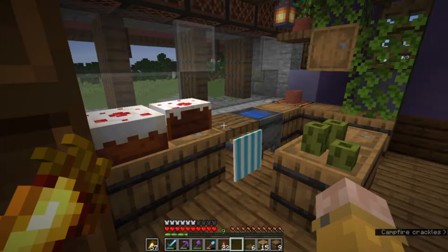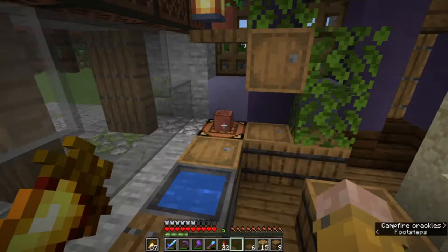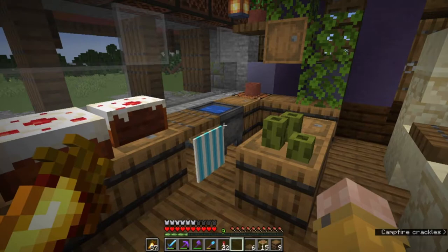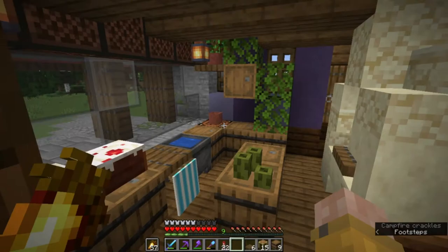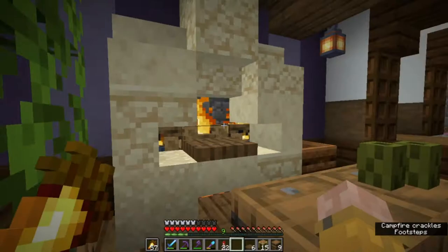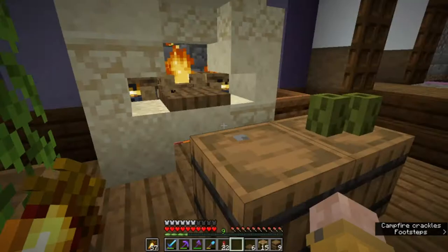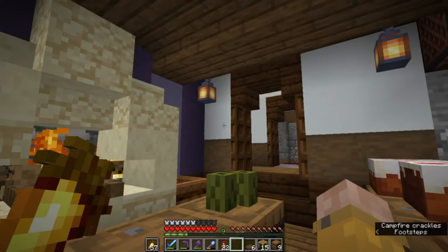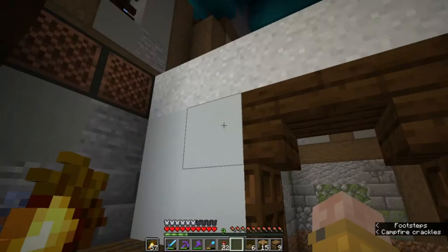One tip people always say is to plan out your furniture and interior designs — but if I'm being totally honest, I never do that. One thing I love to do when building interiors is experimenting: placing blocks in different places and seeing how they look. That's one of the best ways to get the best results. After all those steps, this room is actually looking quite nice — beautiful furniture, nice wallpaper, clean ceiling — it's come together really really well.